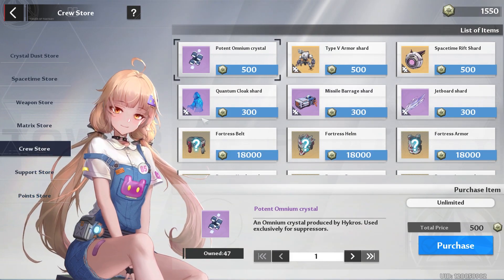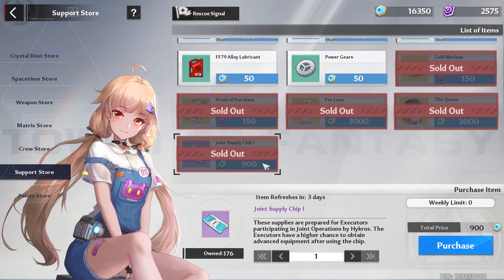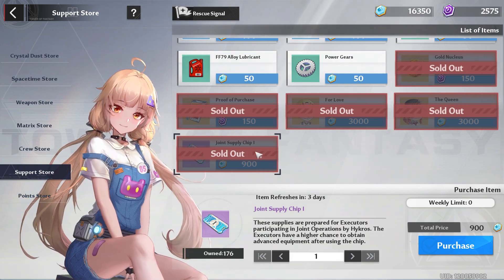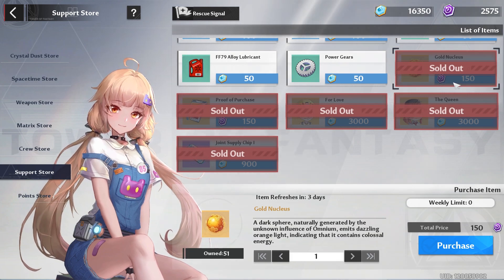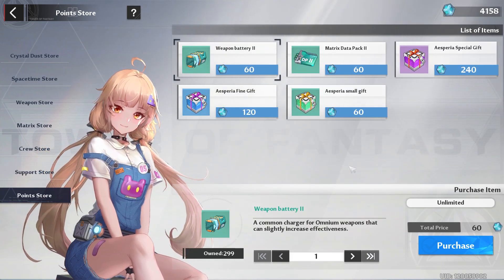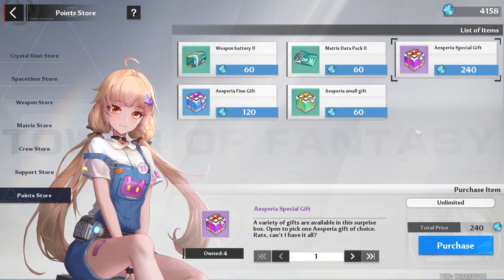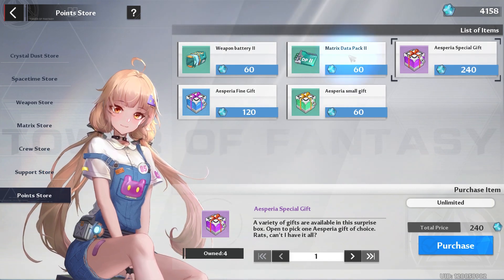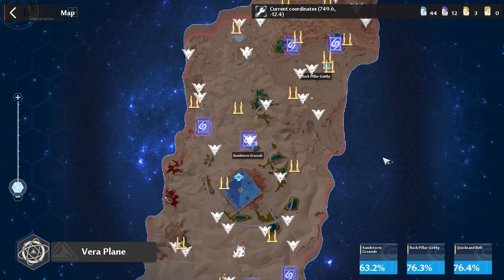For the Space Time Store, buy your booster modules, advanced modules, and data repeater for the week. For the Cruise Store, only spend points on relic charts — I recommend Space Time Rift unless you have a level 3, or Omnium Shield. For the Support Store, buy your three joint supply chips for the week and try to get the free-for-purchase Go Nucleus using return support points — I have a guide on how to do that. For the Point Store, only spend points on spare special gifts so you don't have to do training, Black Market, or Seethe Island again. You can also buy matrix data packs or weapon batteries if you need to level up.